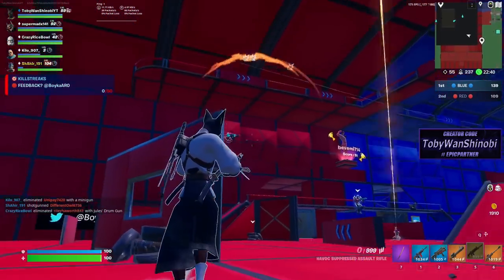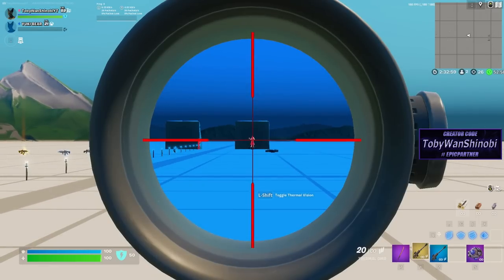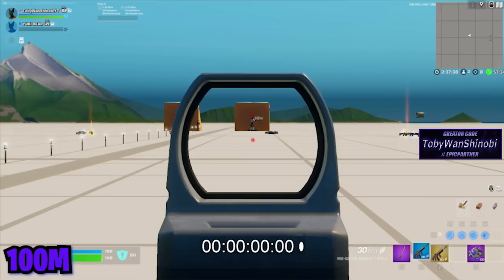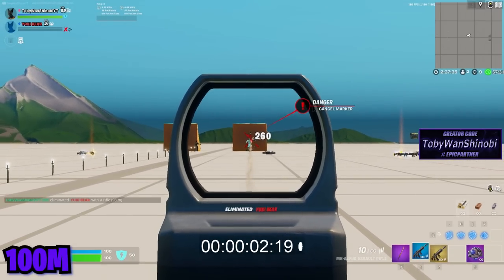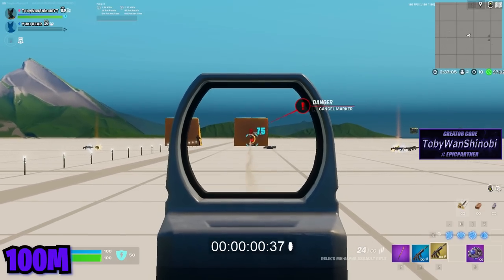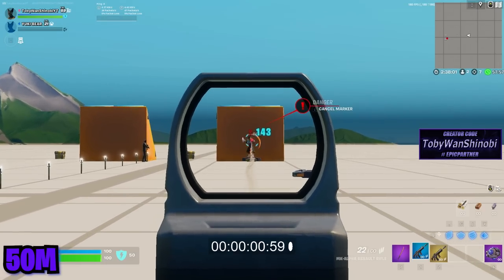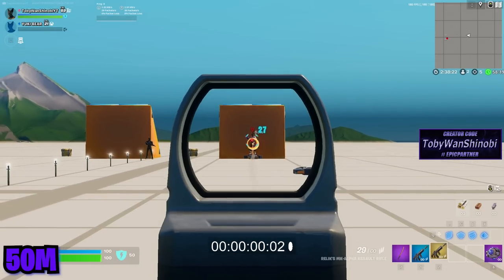Now we're going to break down some TTKs for these weapons at different rarities and different ranges. In these tests I'm just going to be going for body shot damage so we can fairly compare the weapons, as headshots are usually going to be pretty rare in most fights. This is a blue MK Alpha at 100 meters out — long range. This is a mythic MK Alpha at 100 meters out — long range. This is a blue MK Alpha at 50 meters out — medium range. This is a mythic MK Alpha at 50 meters out — medium range.